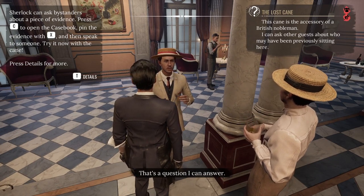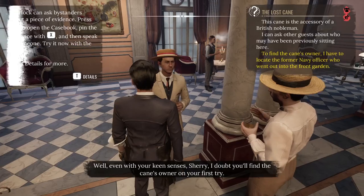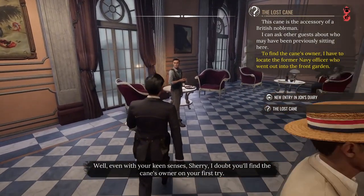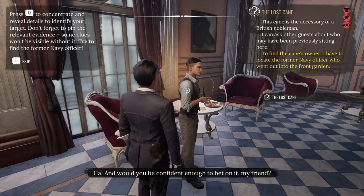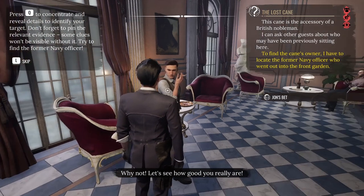Could you help me? That's a question I can answer. There were three people at the table — a couple and a retired navy officer. Observers weren't sure what happened to the couple, but the navy officer was seen going out to the front garden. Even with your keen senses, Sherry, I doubt you'll find the cane's owner on your first try. And would you be confident enough to bet on it, my friend? Why not? Let's see how good you really are.